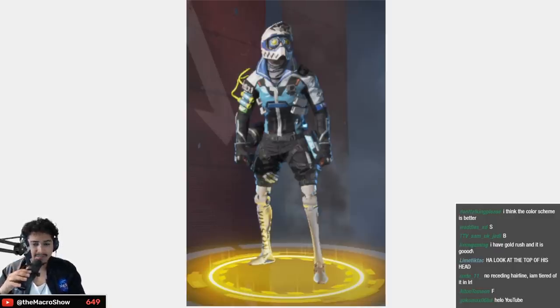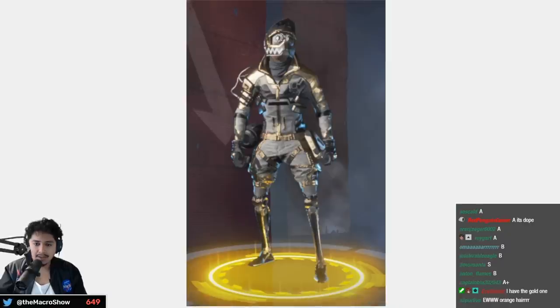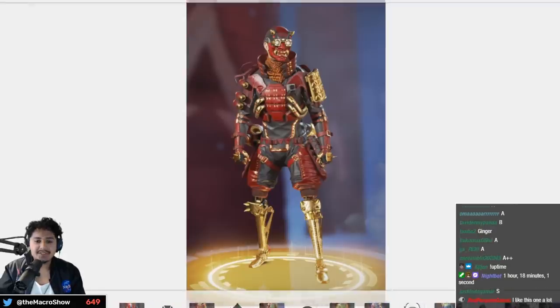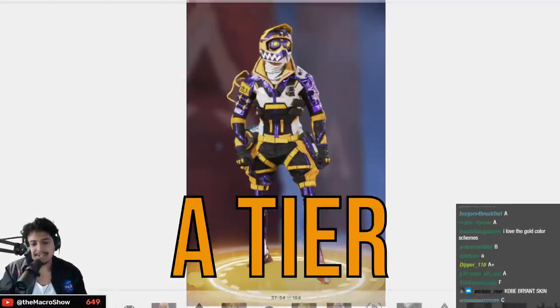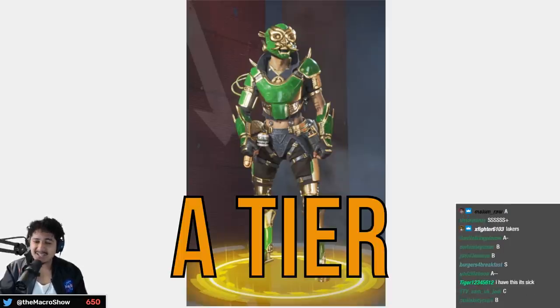Same motocross vibe — the color is a little dull — low A tier, high B. Redshift is a good reskin of El Diablo, makes him look even more like the devil — A tier. This purple one is pretty sick — A tier, I like the purple and yellow, I'm a Lakers fan so that works out. The Jade Tiger — A tier skin.